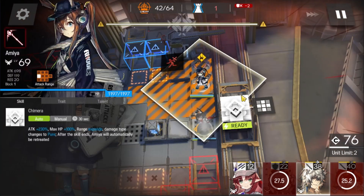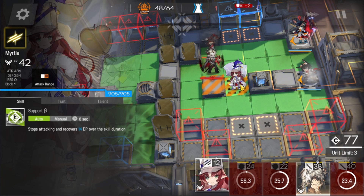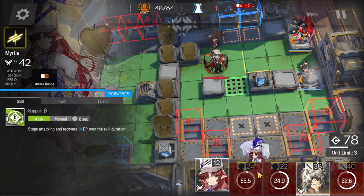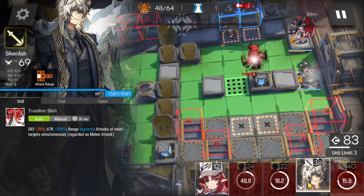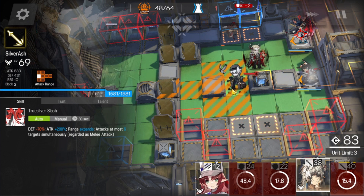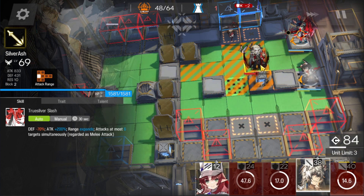If you're using Neural Alter, you want to deploy her here and activate her skill once Manfred comes in range. Just remember to not kill Manfred. Same thing for Khorne — Monster Hill, facing up. You want to use someone to block Manfred though. Manfred stays in Monster's range for the skill duration.